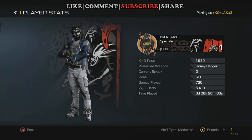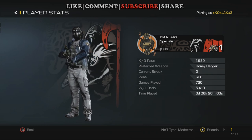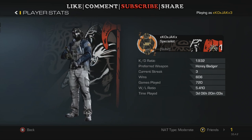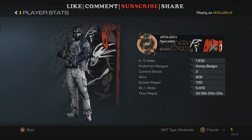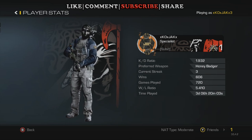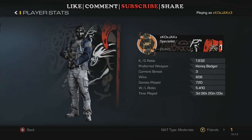We'll take a look at the stats real quick and compare them to the beginning of second prestige. At the beginning of second prestige my KD had dropped a little to 1.868, and you can see now I've brought it back up to 1.932 — it's still climbing, though I had a few bad games recently so it dropped slightly. Preferred weapon is still the Honey Badger, which I'm holding in my guy's hand right now with the holiday sweater camo.